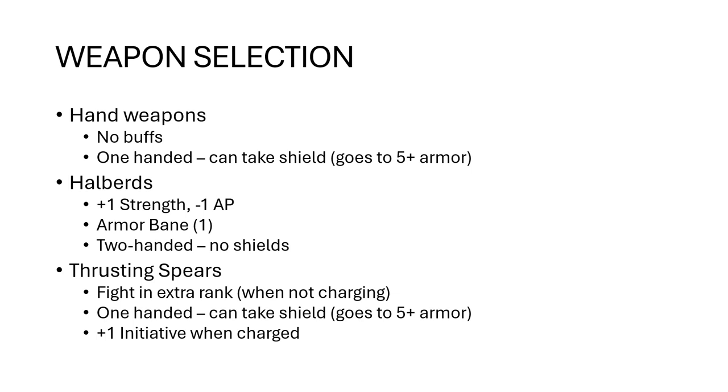Your thrusting spears let you fight in an extra rank when you're not charging — that is important. They're also one-handed weapons, which took me a little bit to realize, because they definitely seem like they should be two-handed. Because of that, you can also take shields and get to a five-up armor save. They also give plus one initiative when being charged, so a little bit of an advantage on defense. When already engaged in combat or getting charged, they'll be able to fight in extra ranks as well, effectively doubling their combat effectiveness depending on whether you have initiative over the enemy.